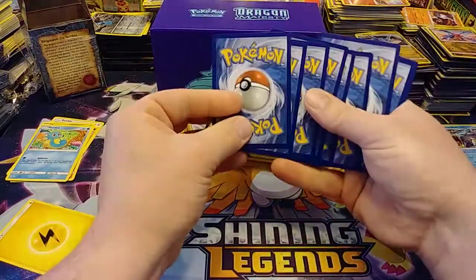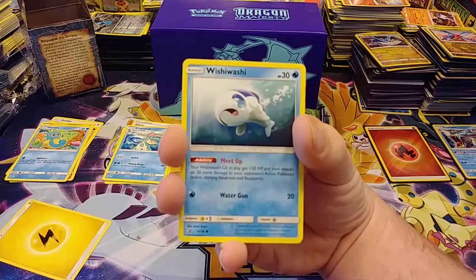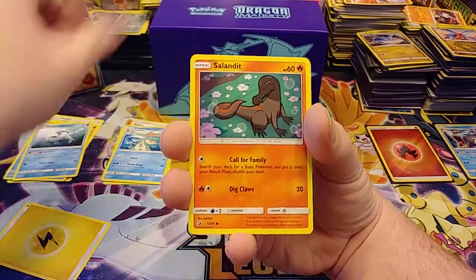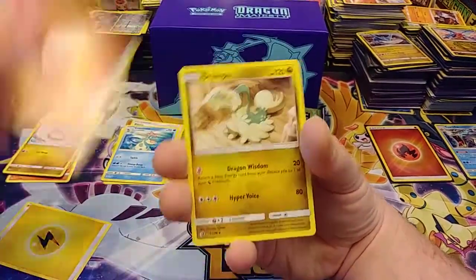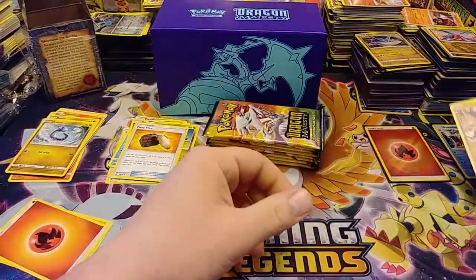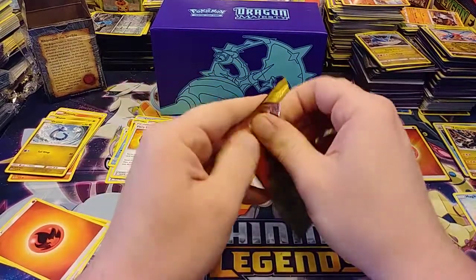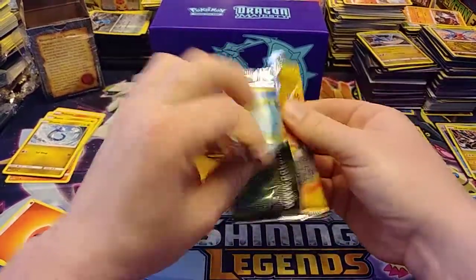Come on, don't be the dud box. Alright — Wishiwashi, Salandit, Bagon, Totodile, Arcanine, Fighting energy, Drampa, Turtonator, Fiery Flint, reverse Magikarp, and a Zekrom. Why did I sleeve that Gyarados? I might unsleeve it later and use it on something else.